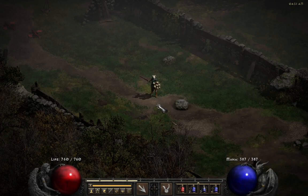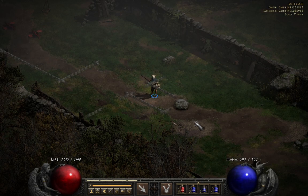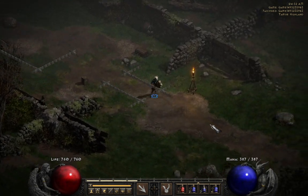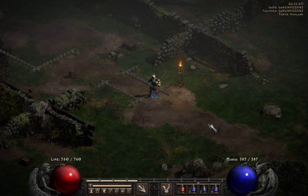Hello and welcome to another episode of map reading. The previous episode covered the Black Marsh and the Forgotten Tower. This one will go over the Tamoe Highlands. After you leave the Black Marsh you'll come into more highlands, and this will lead to the Outer Cloister, which has the waypoint. The path will lead there and also lead to the Pits.